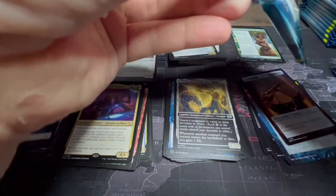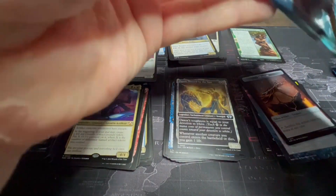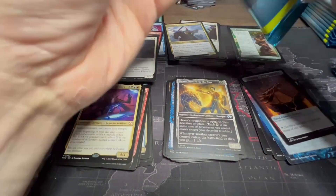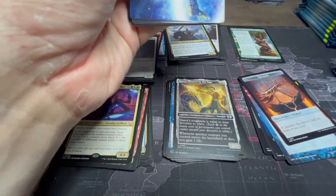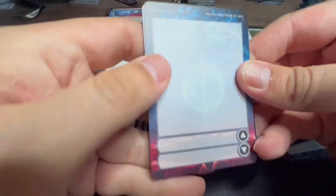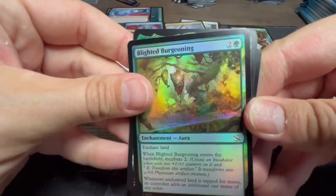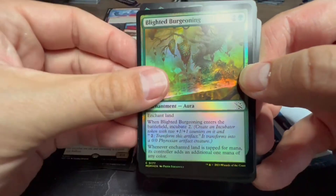Funny story — I have a dog, Miss Frizzle, and I just recently adopted a cat. Frizzle is trying desperately to make friends with her as I'm opening these packs, and I'm hoping they don't get into it while I'm recording, because I don't know if I'd be able to edit that out. Blighted Burgeoning — we talked about this one earlier, really like this card, great way to add some extra mana.